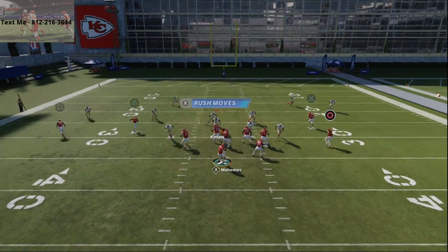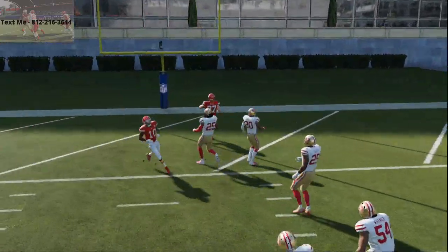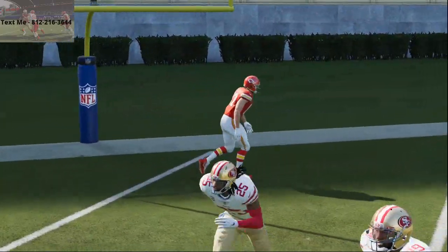The streaks right here — as you see there, that's Cover Three. One-play touchdown against Cover Three. This is by far the best offense in Madden 21.